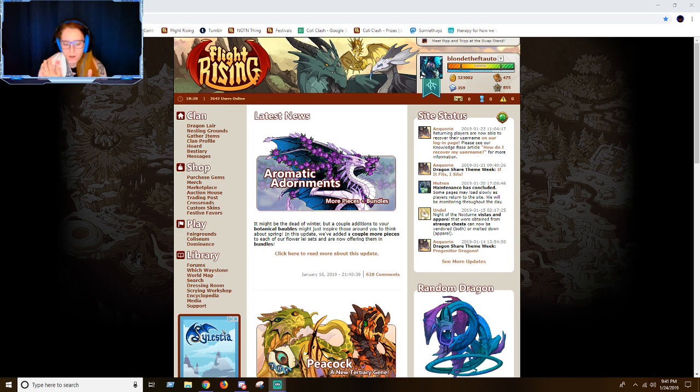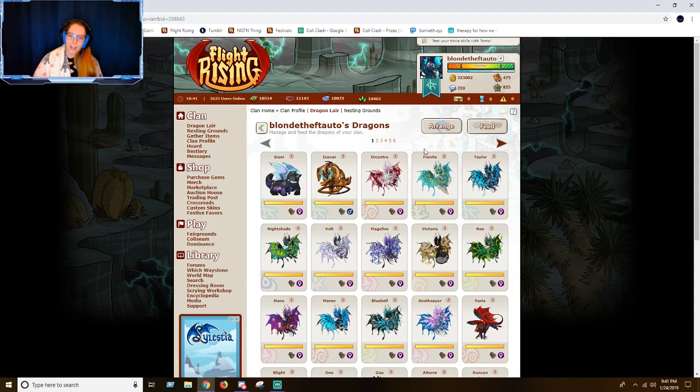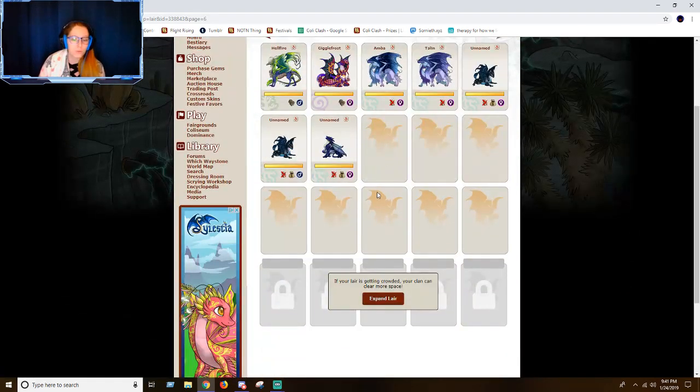What I'm going to talk about today is Mire Flyer Fodder Training. I will get into the specifics of all those words, but right now I'm just going to show you the very first thing, which is my dragon lair. I have six pages of dragons — almost full six pages.